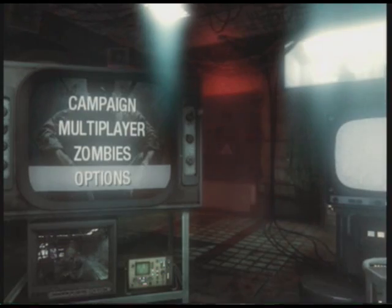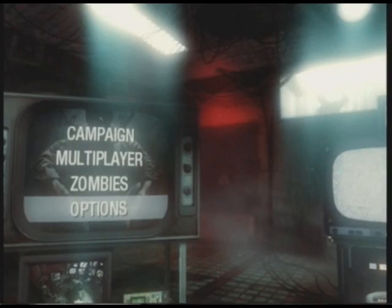First of all, take your right stick and you can just move it around, which I thought was kind of cool. Then if you look at your hands, just click the left trigger and right trigger, and you can actually release yourself. So just click them really fast, and now you can walk around the place, which is actually pretty awesome.